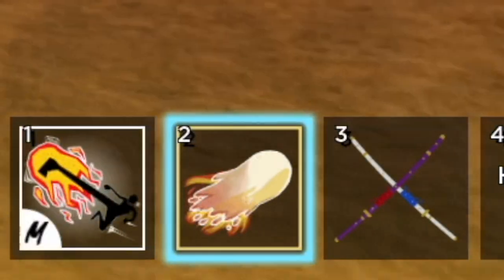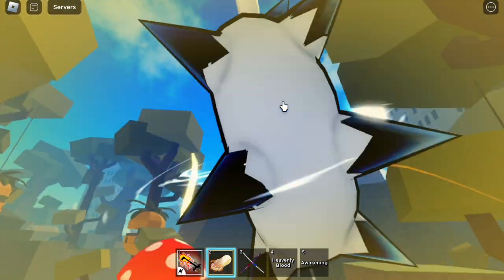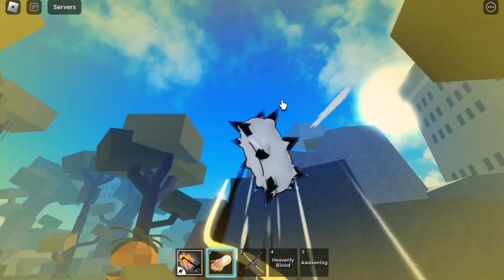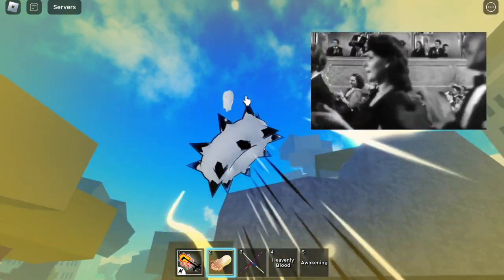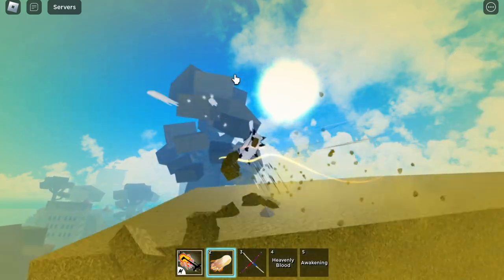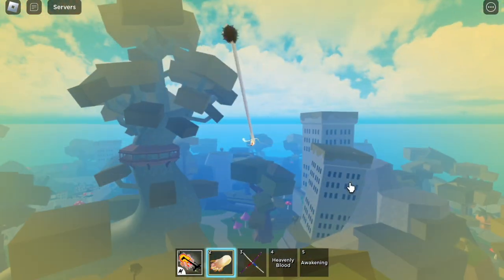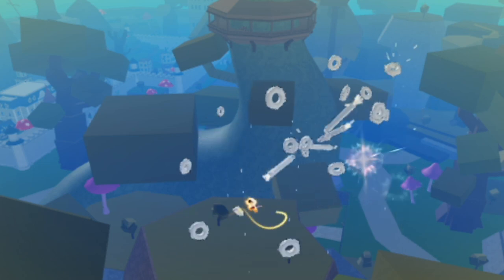So I tried it with another fruit. Yes guys, awakened doe fruit — check this out. Using your F skill while flying, there you go. I think this will be fun. Let's go and imagine a doe fruit user using his C skill and V skill attacking other mobs or even players.